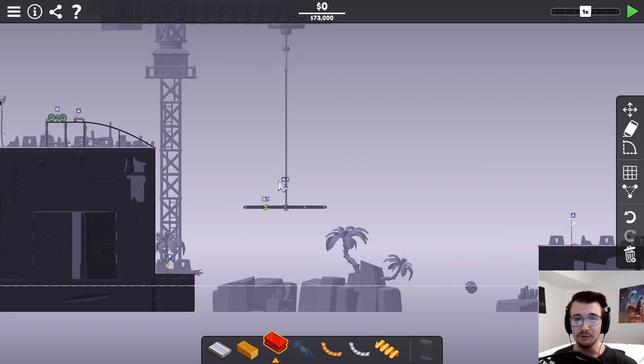This level looks hard as balls. 36,500 to first get the A card to its star, and then the flag at the right. And then the B card to the turnaround point, and its flag in the bottom left!